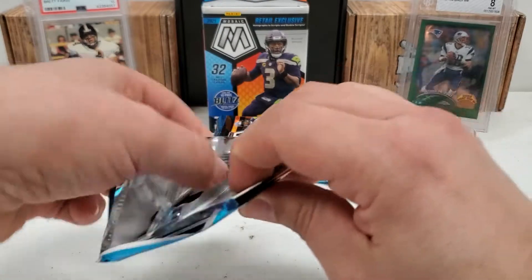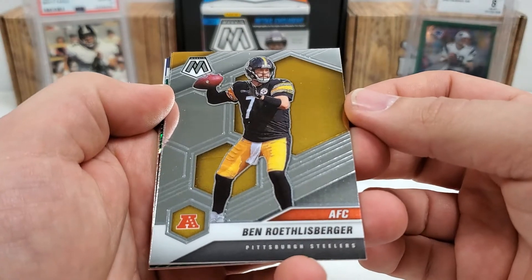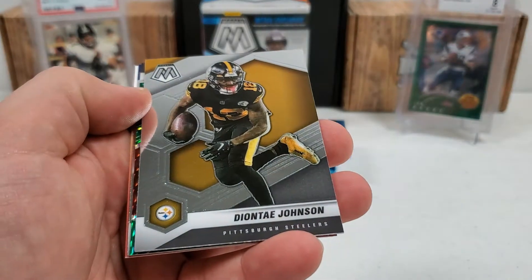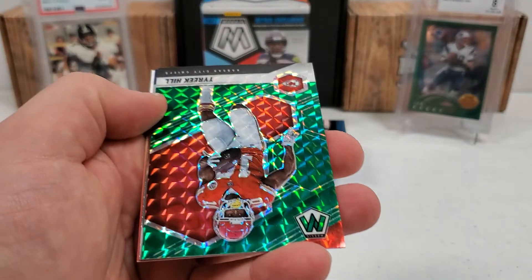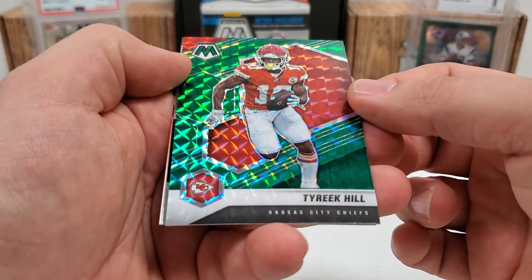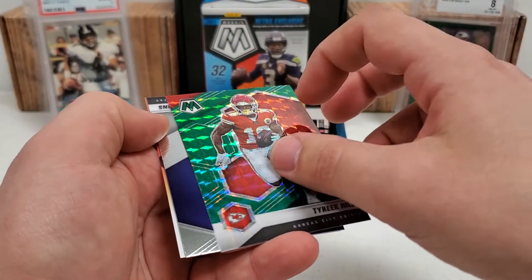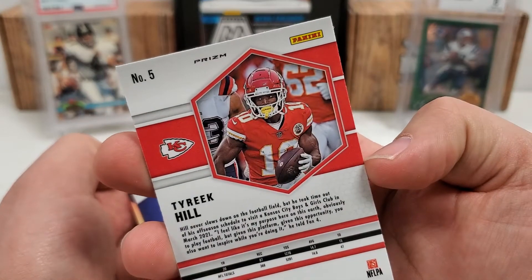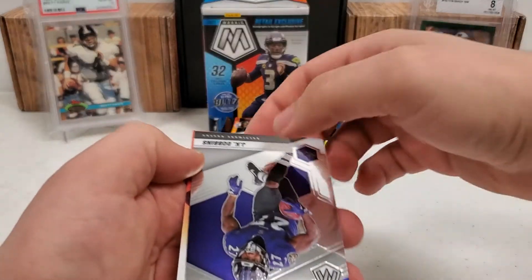On to pack number two. My boy Big Ben right off the bat in what would be his final year for the AFC and the Steelers. Looks like we've got some parallel here again — Deontay Johnson. Tyreek Hill, a nice one — former Kansas City Chiefs, now with Miami. And as you can see, good old Panini telling you it's a prism but they don't tell you what type. That's probably like red-green or something like that.